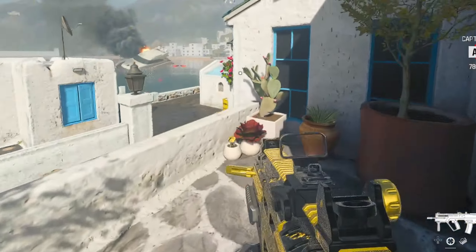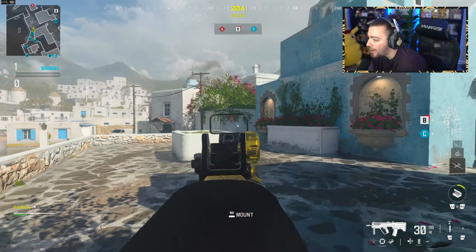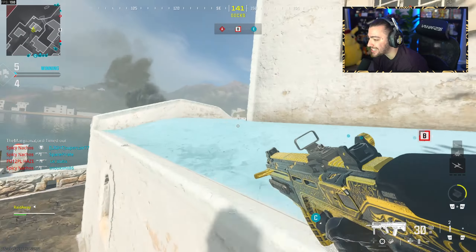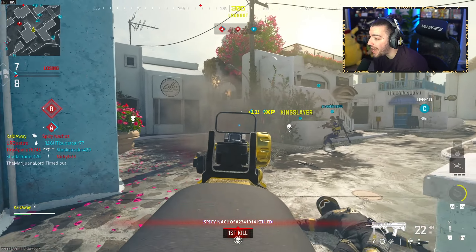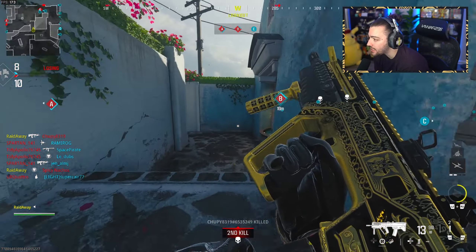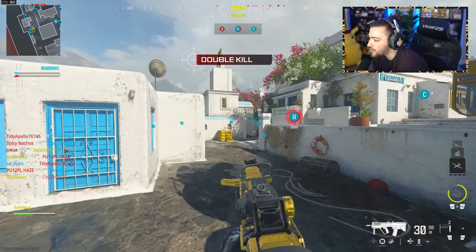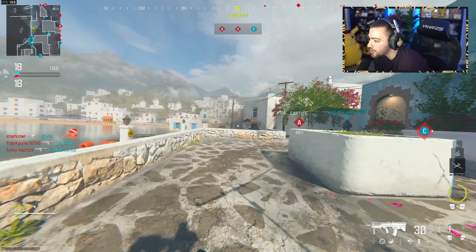This map is bright, has good colors — I'm kind of down. You can also use the water to reposition and get around the map, so that should be pretty interesting. A few content creators got invited to Sledgehammer Studios about a week ago to get hands-on with Season 1 content early. I actually got invited but couldn't make it because I was already traveling for the holidays and Thanksgiving. This is 12v12, which is really good — I'm glad that 12v12 is on this new map because it's kind of on the larger side for sure.